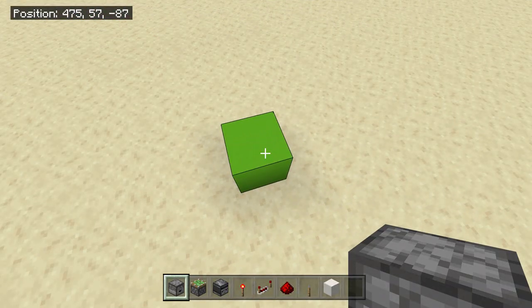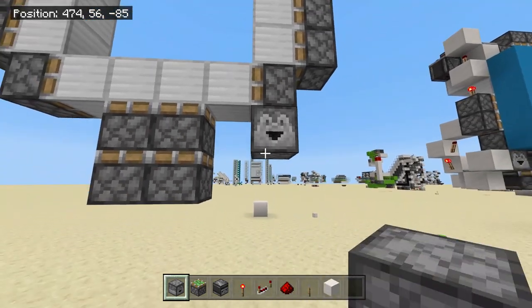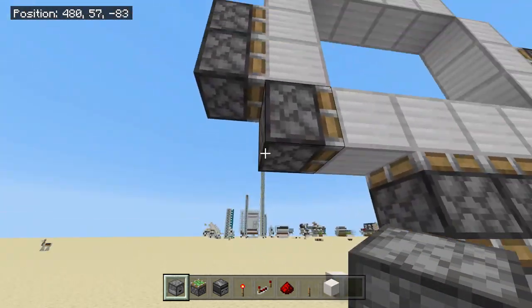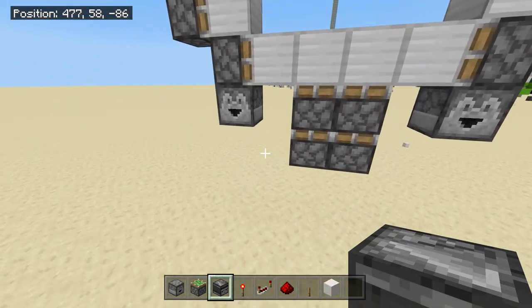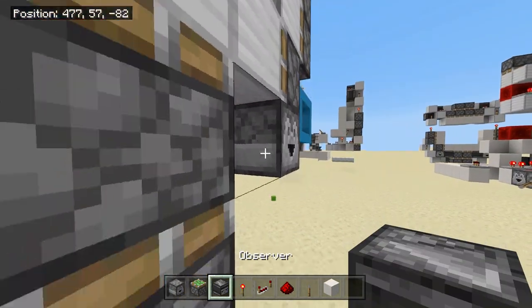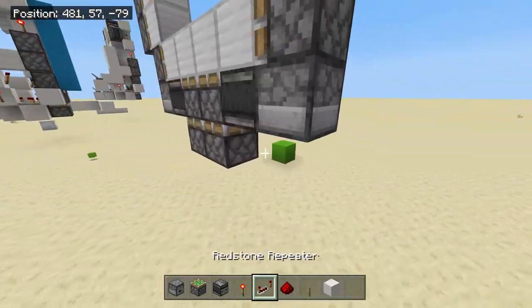Come around to the front — represented by the light green block. You're going to place a dropper underneath this sticky piston over here and then a dropper underneath this sticky piston over here like so. They're pointing towards you — happy little faces. You're going to place an observer to the side of this and then an observer to the side of this — these will make these pistons do a little dance.